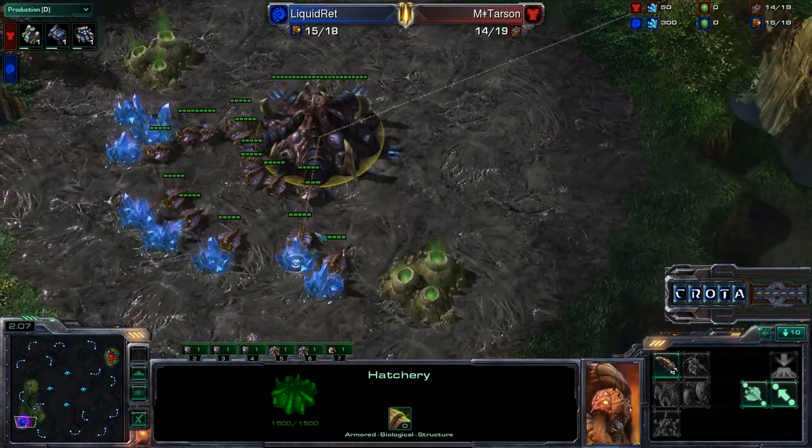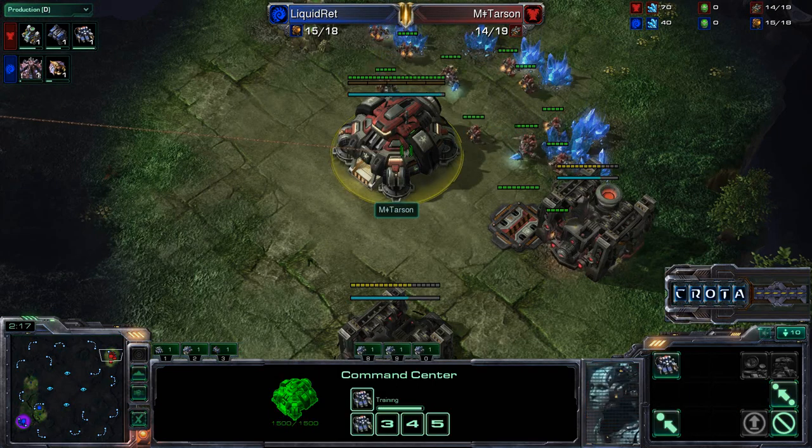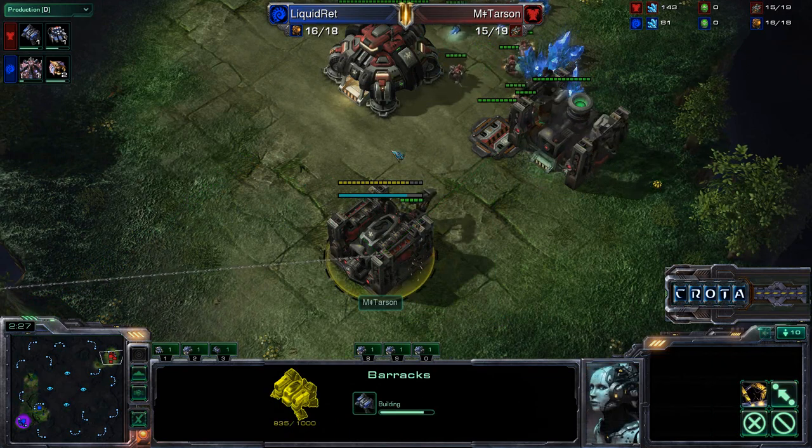We can see that Rhett is opening up with what I believe will be a fast hatchery at the natural expansion — you can see it's already being laid down. Meanwhile, over here, Tarsan opening up with a refinery after the barracks, so it looks like he may be going for Hellion Harassment once more.